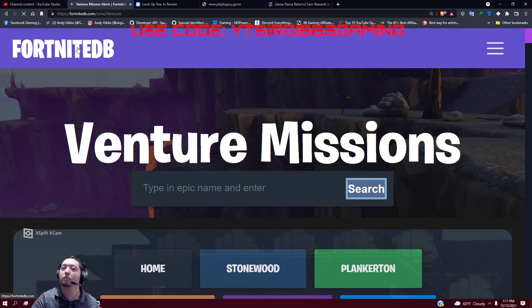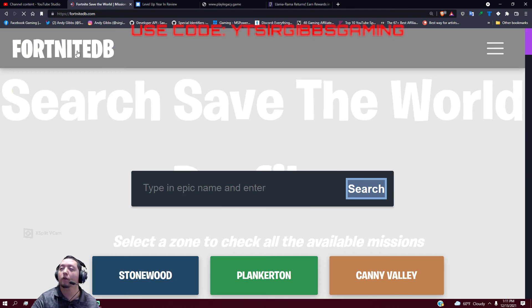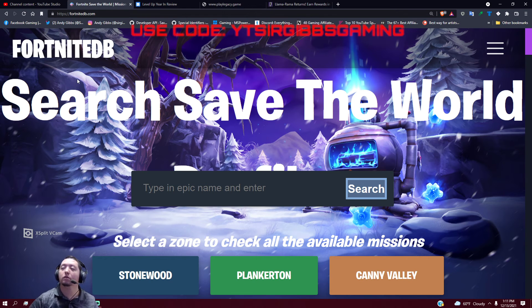That's pretty much the update for today. Make sure you get your Frostnite stuff — the Jingle Jazz and all those little goodies. If you haven't done Frostnite and you need help, come on into my Discord. You can also go to the Fortnite Save the World Discord — they're actually pretty active.